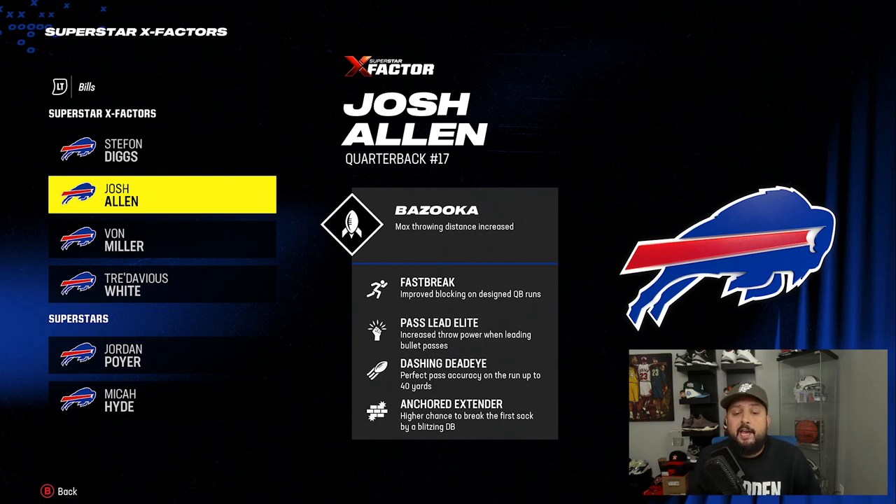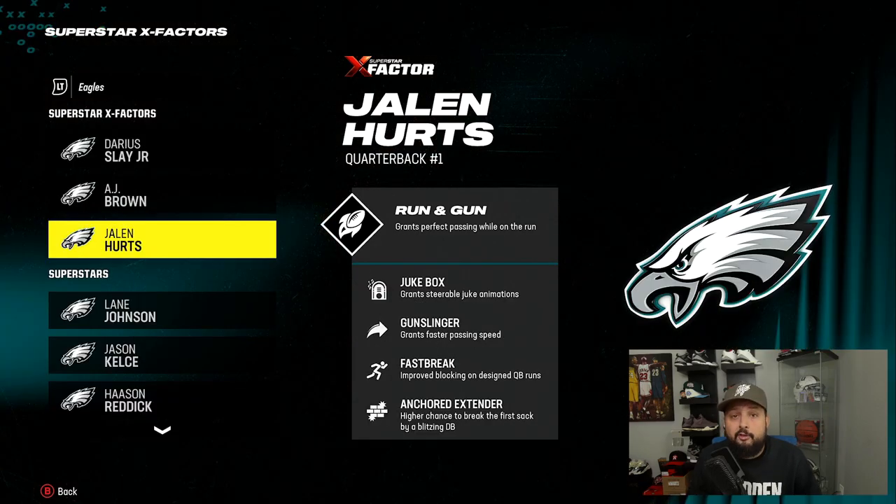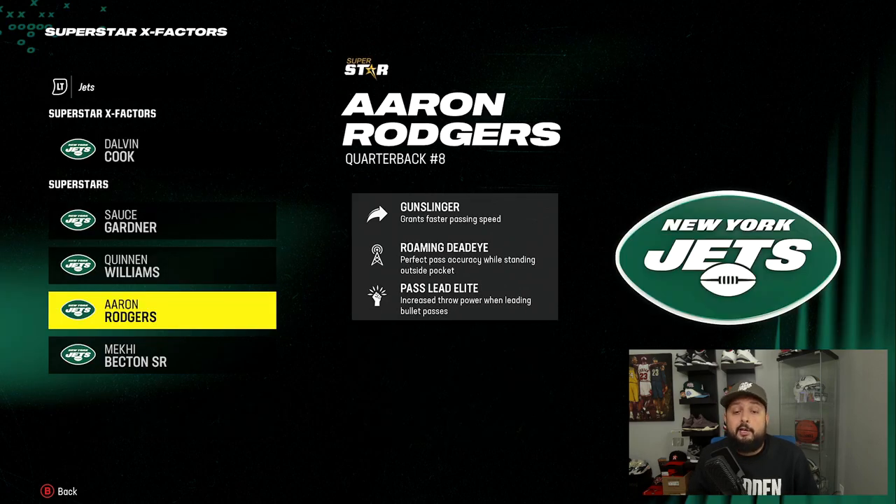So you can see here — Josh Allen has Pass Lead Elite, Joe Burrow is going to have Set Feet Lead, and Jalen Hurts has Gunslinger. You want to have at least one of these three abilities on your quarterbacks. A guy like Aaron Rodgers is really good because he has both Gunslinger and Pass Lead Elite, so he's kind of double dipping and it's really hard to get to him before he can get the ball off.